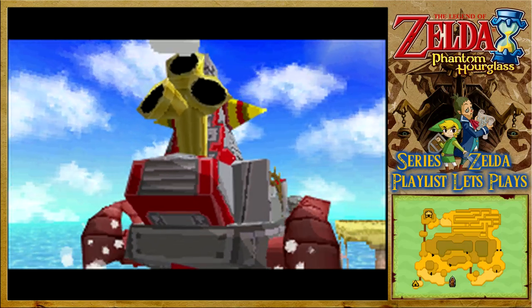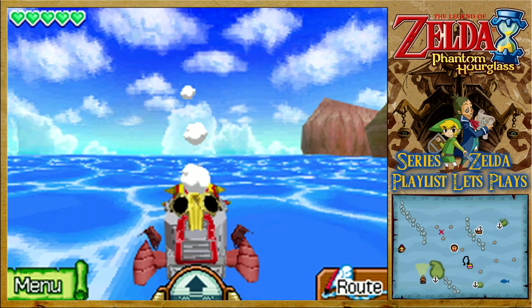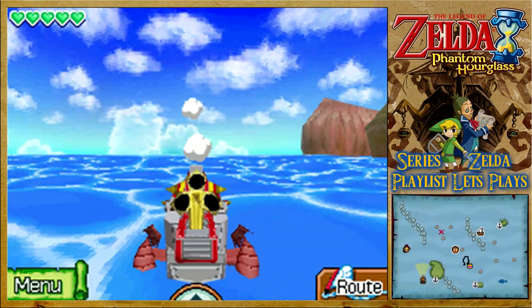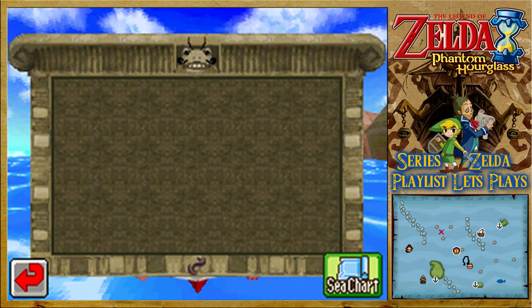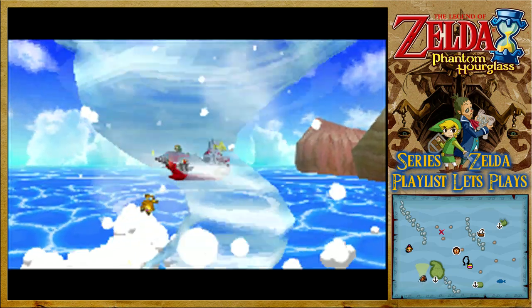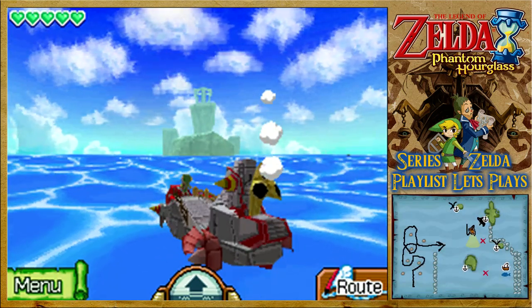Pretty much every island at this point has a grappling hook-based secret somewhere, somehow. So with the cyclone slate, we'll move around as fast as possible. Let's check the sea chart — warp using the backwards N, because we can also pick up someone with a salvage arm on our route there. That's a normal N! What am I doing? That's a backwards N! Somehow, even though I know it's backwards, I managed to do it wrong.